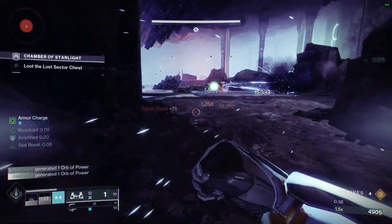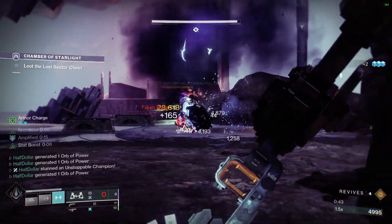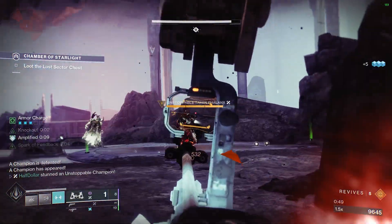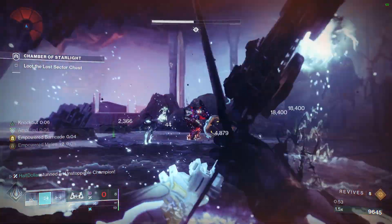I throw that Storm Nade to get the Unstoppable's attention, because if you don't, he'll run around that rock and you won't be able to see him. Our goal is to just post up here and kill all the champions from this one spot. If you don't get this Unstoppable's attention, he'll also try to run away and hide behind that rock. So I had my hand cannon ready to stun him.